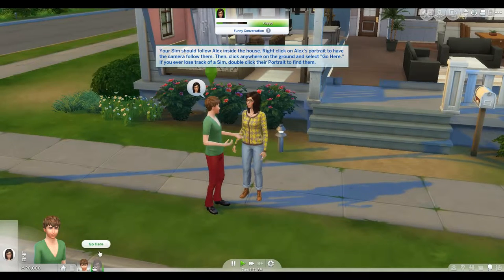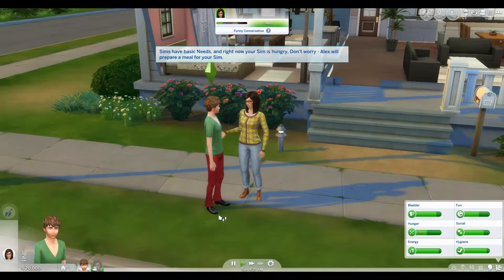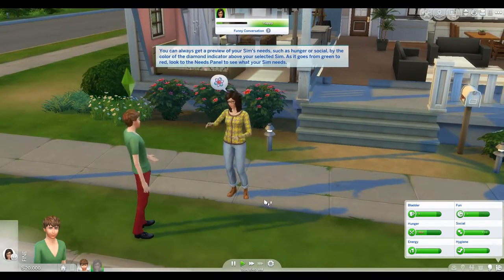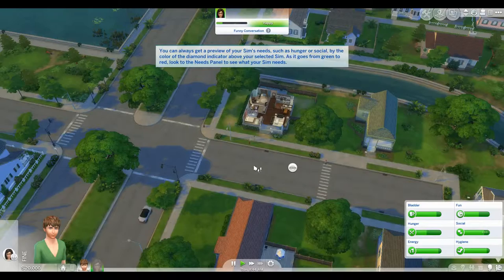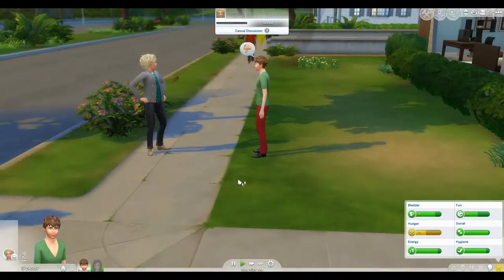Click anywhere on the ground and select Go Here. If you ever lose track of a Sim, double click their portrait to find them. Sims have basic needs, and right now your Sim is hungry. But don't worry, Alex will prepare a meal for your Sim. Just a simple funny introduction. We'll do the trick and all the strangers will just start feeding you everything in their kitchen.